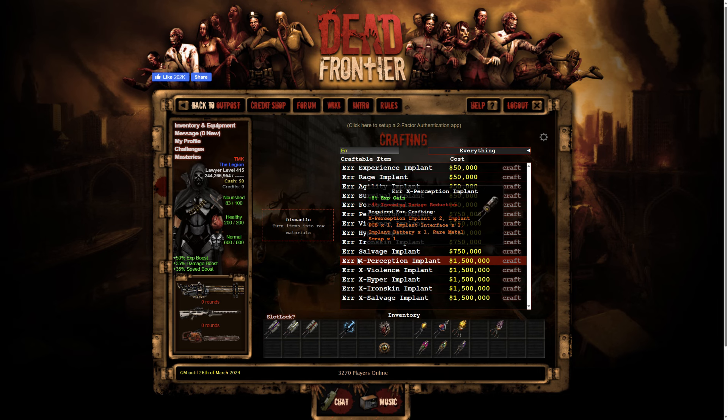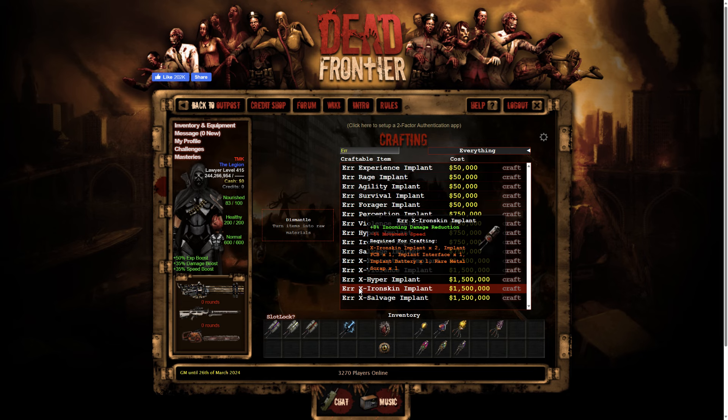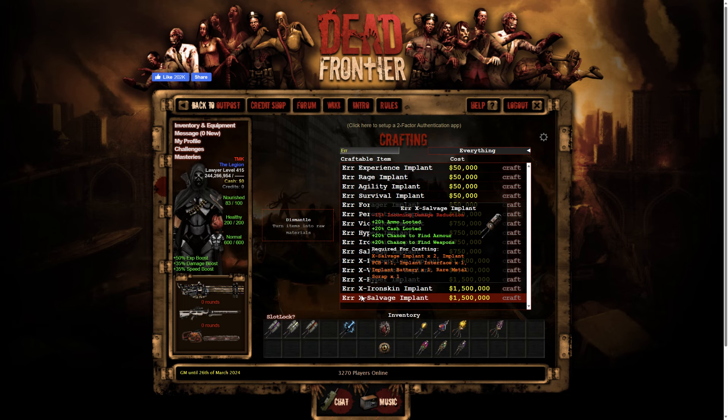Now the start of the tier threes. ERR X Perception implant: plus eight percent EXP gain, minus four percent incoming damage reduction. ERR X Violence implant: eight percent damage inflicted, minus four percent incoming damage reduction. ERR X Hyper implant: plus six percent movement speed, minus five percent surge speed. ERR X Iron Skin implant: plus eight percent incoming damage reduction, minus six percent movement speed. And the last one, ERR X Salvage implant: minus fifteen percent incoming damage reduction but twenty percent into all looting categories.